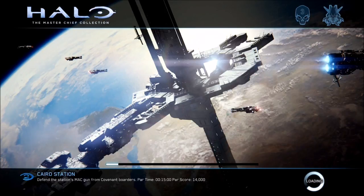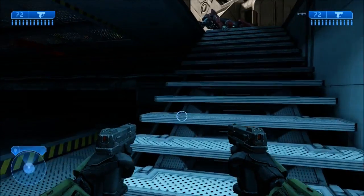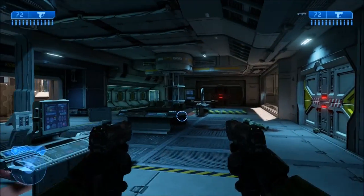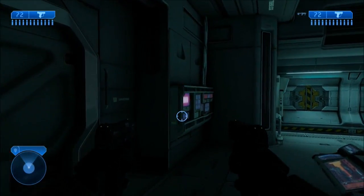The first terminal is located on the level Cairo Station. Once you make your way through the service hallway corridor and you go up into the armory, your terminal is located over here to your left.